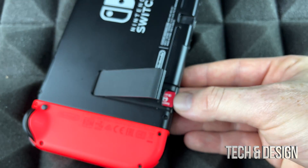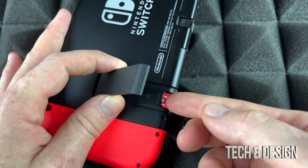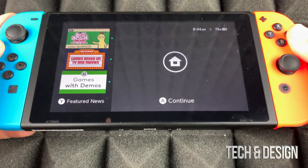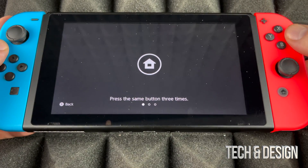We have a 128 gig SD card here, which is going to be more than enough — though you might not need that much. We just put it in, close it up, and flip the Switch back around. Now we'll be able to install games or run updates.